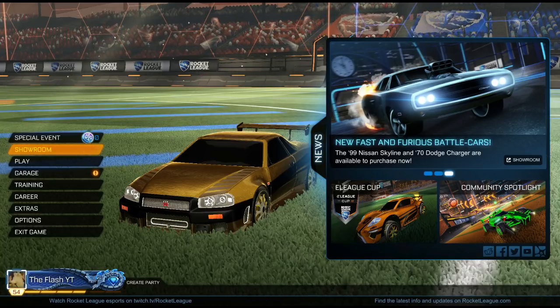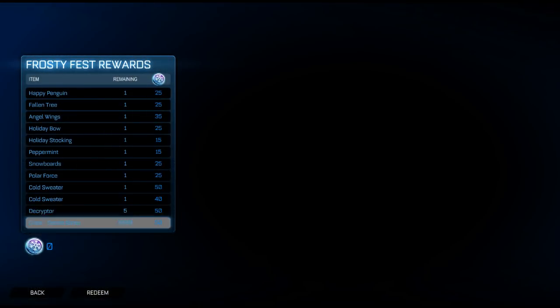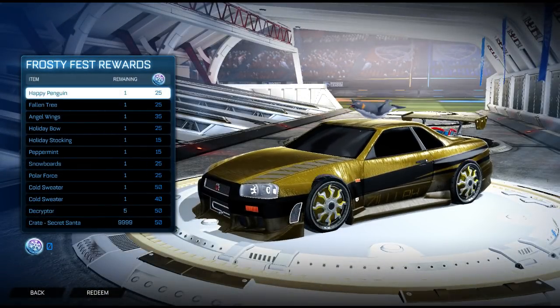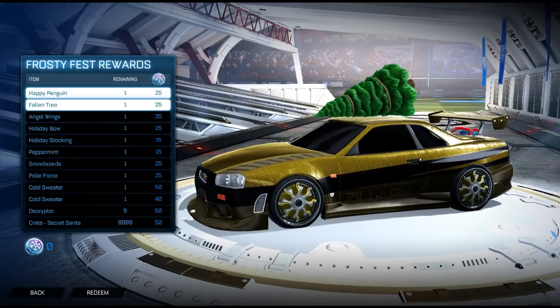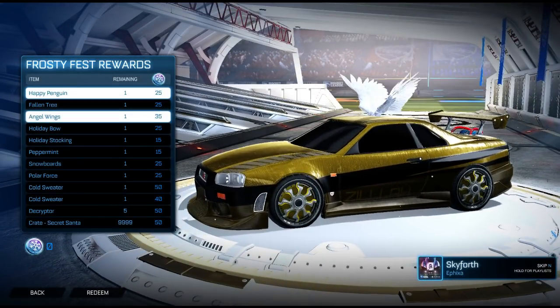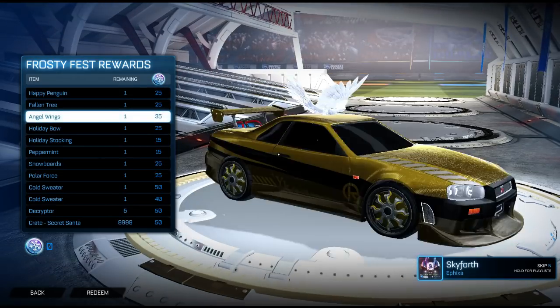But before we start, let's take a look at the new items. We have the happy penguin topper, the fallen tree — it's nice — and the angel wings, which doesn't look the best for the Nissan.